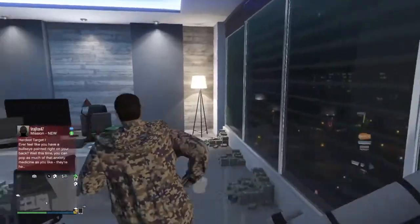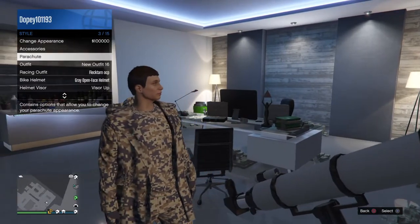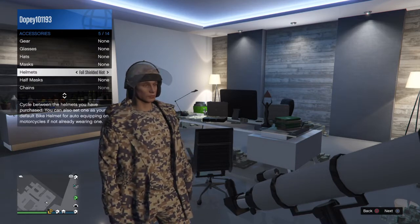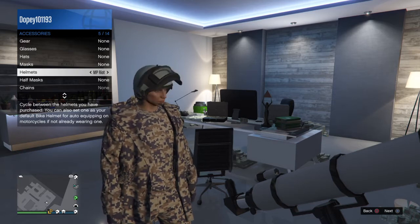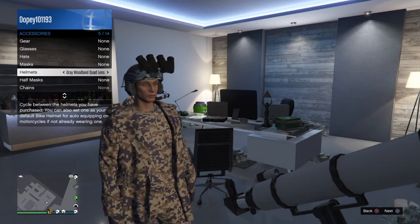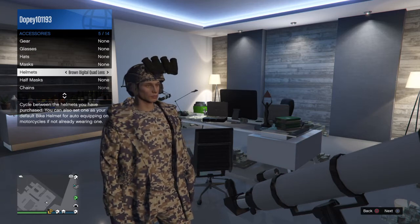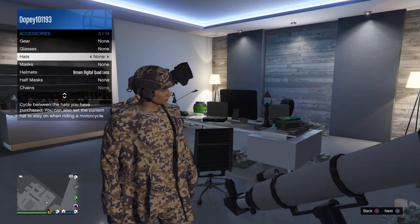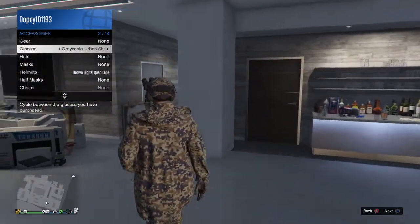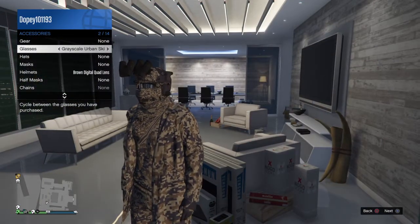Now we're going to put on the helmet too - we can do it at the same time. Let's go back and do it again. Go to Style and put on the helmet. You can wear any helmet you want, it doesn't really matter. Let's also put on the glasses now. Just walk away - boom, you have glitched your outfit with the helmet and glasses too.